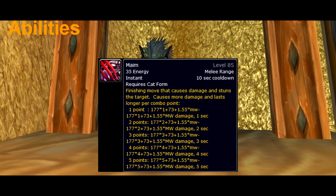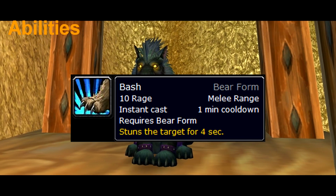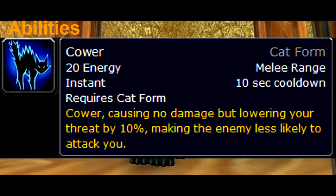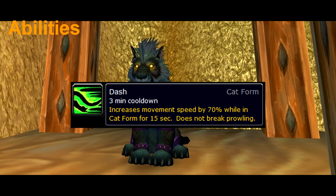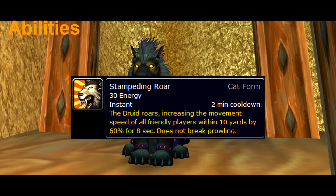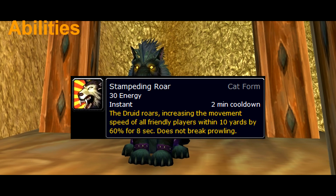Maim is a stun that consumes combo points. Bash is a stun which requires Bear Form. Cower is a threat dump. Dash is a speed increase that makes you move 70% faster. Stampeding Roar is a speed increase that makes you and your allies around you move 60% faster.